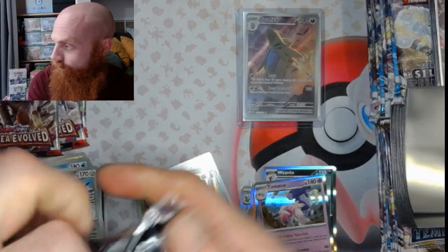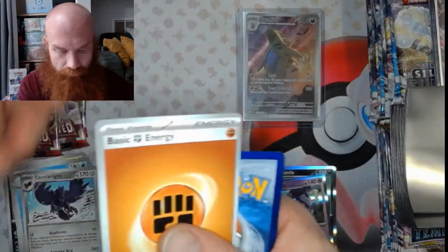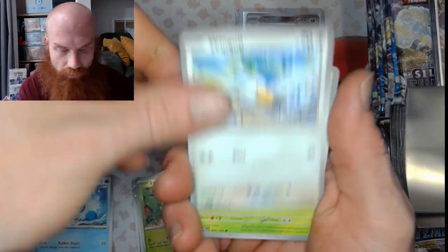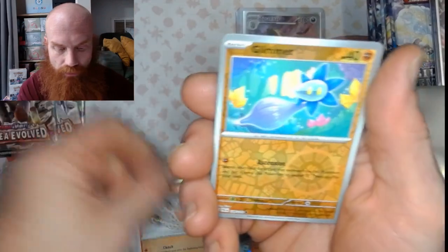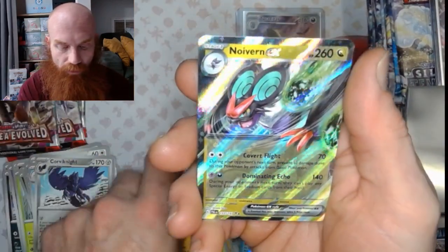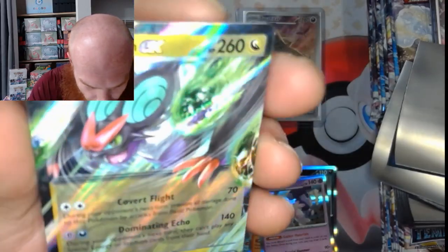Alright, pack number six, let's get it — fighting energy, come on! Marill, a Wingull, Tynamo, Mankey, Mousetrap Titan Corviknight, Talonflame reverse, Glimmet reverse, and a Noivern EX — nice with the double rare! Nice little double rare right there.